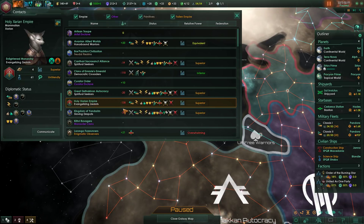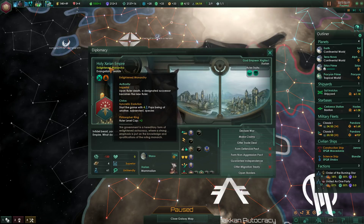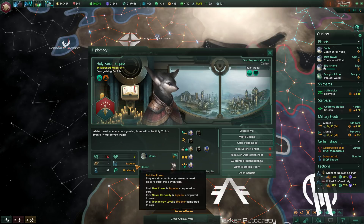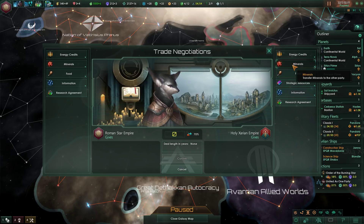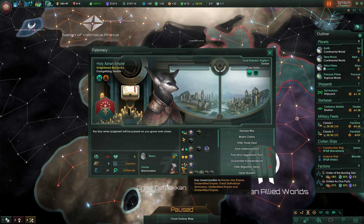Then we've got the Xarians — they don't really like us because they're evangelizing zealots. An enlightened monarchy with syncretic evolution, starting with four pops of a subservient species, and they have philosopher kings getting extra leadership bonuses. This government is a hereditary enlightened autocracy with a strong emphasis on knowledge and qualifications of the ruling monarch. They are unfortunately superior in all regards and do not like us — unfriendly.